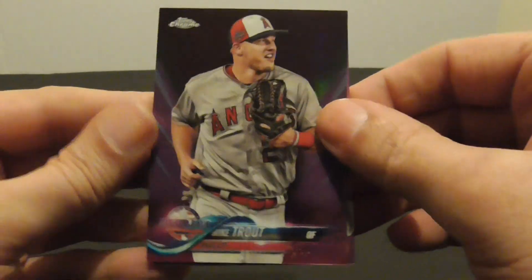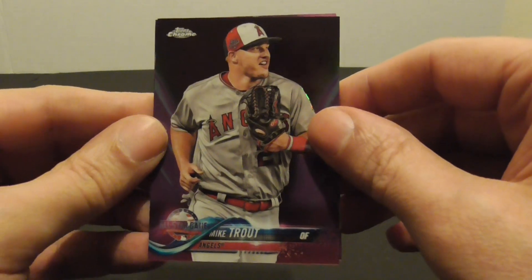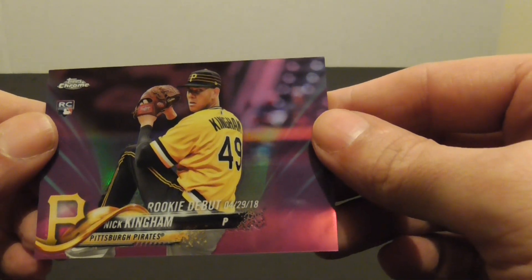Here we go. Mike Trout — greatest player in baseball right now. And a rookie card, Nick Kingham, rookie debut.